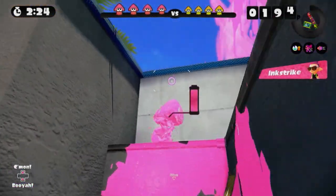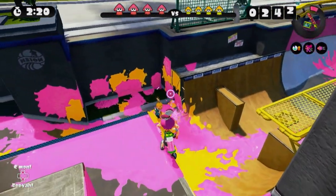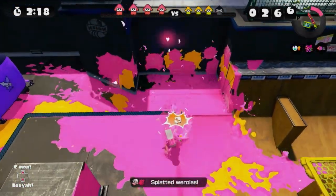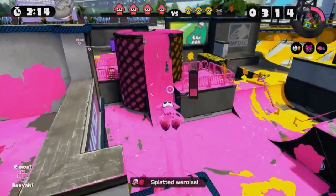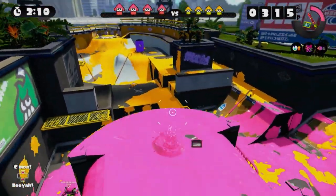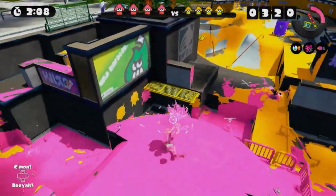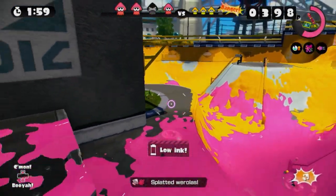We want to avoid that. Some of the rollers have green on them, so as long as I don't make physical contact with the gun — if the paint gets me I'm fine — but if I get rolled over by a roller that has green on it, I'm not fine. So just continue splatting them up here.